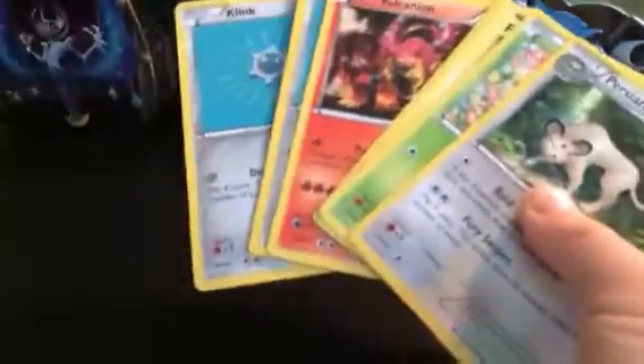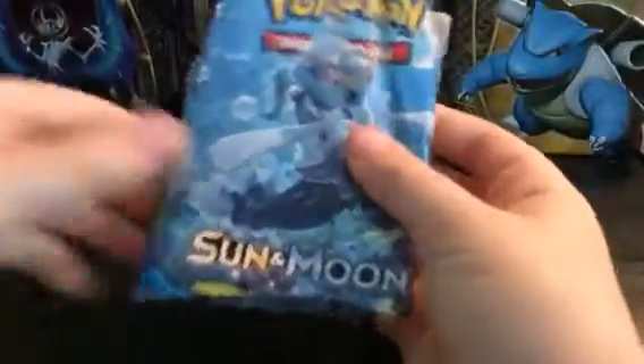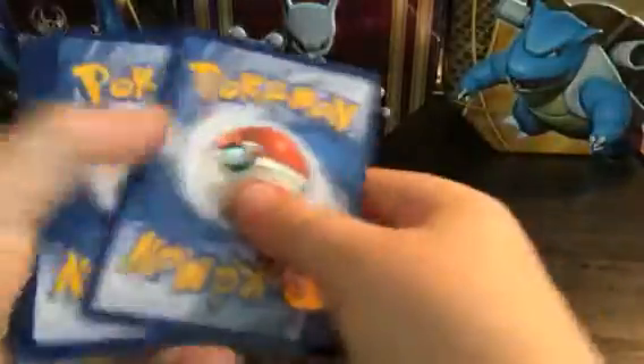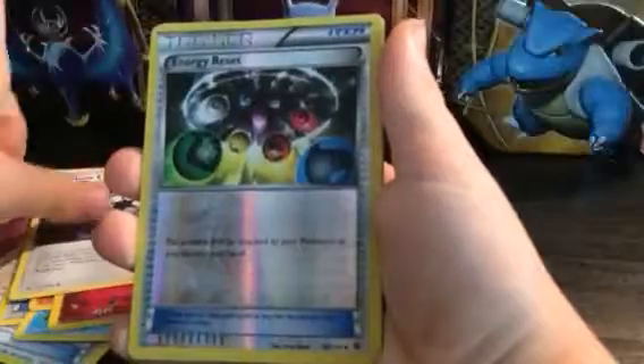I'm going to go a little bit slower on the next booster when I pull up the cards. So this is my fifth pack — we have another Sun and Moon, fourth Sun and Moon in this opening, that's crazy. Here is the Sun and Moon code. I'm just gonna do the three. I've got a Nosepass, a Gardevoir's Spirit Link, a Greedy Dice, a Swampert, a Torkoal, a Marill, a Rainbow Energy, a Reverse Energy Reset.